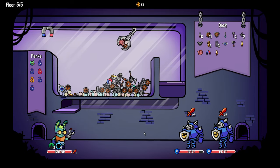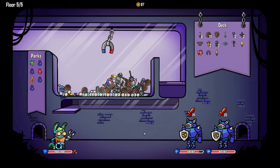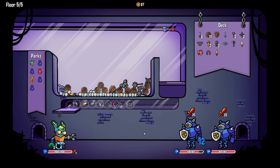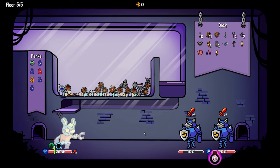Grab me the piggy bank and the two small shields please — magnet on magnet action. Just send it, send it all. Don't even think about where we're grabbing, just grab as much as possible.